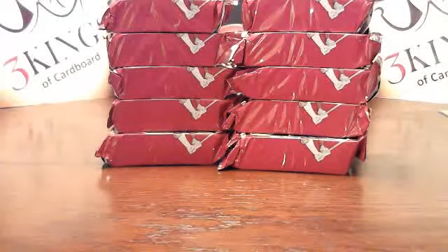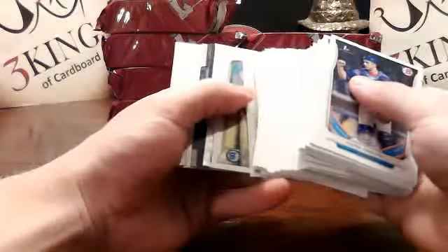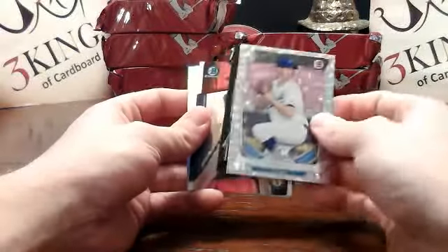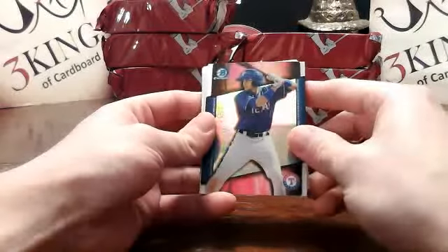It's okay though — we're going to be making as much money as he will one day. We got a Corey Ray silver ice for the Royals. Matt Olsen scout breakout for the A's — it's a die-cut scout breakout. No more Mazzara for the Rangers. No auto-refractors.